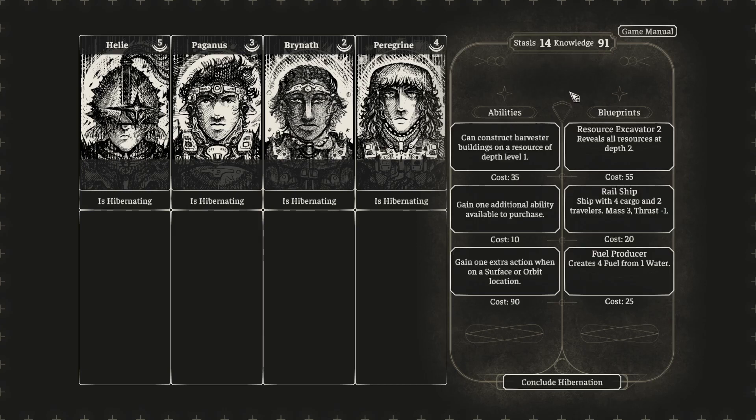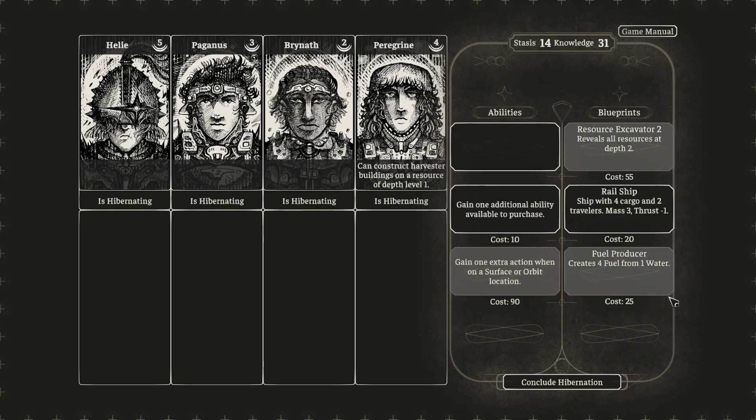Now we can use the knowledge we've gathered from artifacts to purchase new blueprints for buildings, ships, and engines that we can construct, or unique abilities for our exiles. Here we'll purchase this one and a better fuel producer for ourselves.